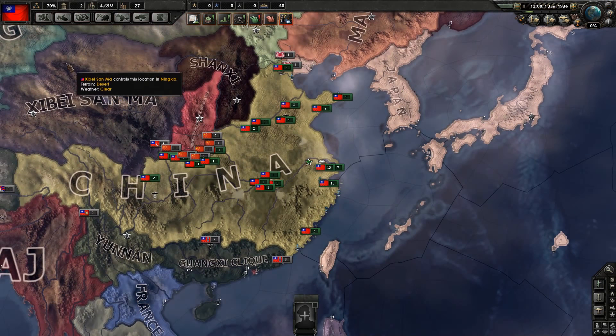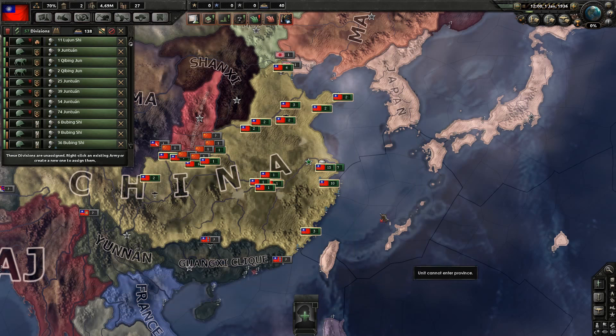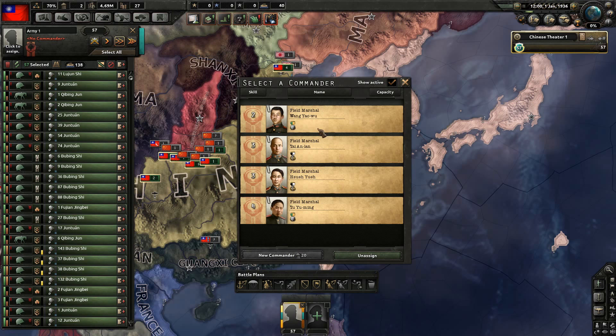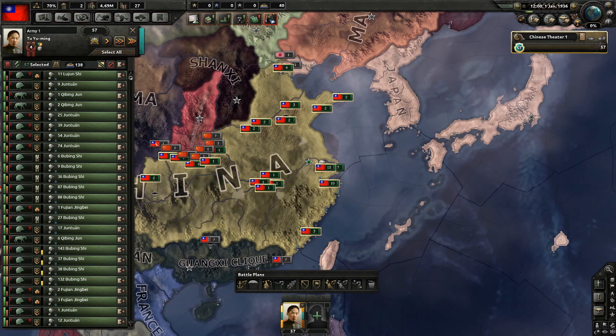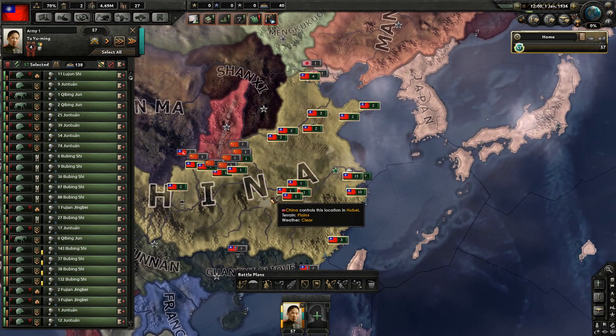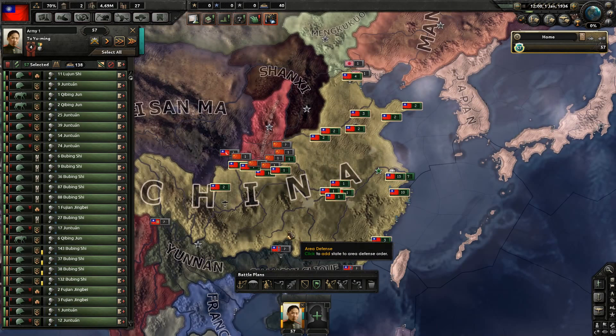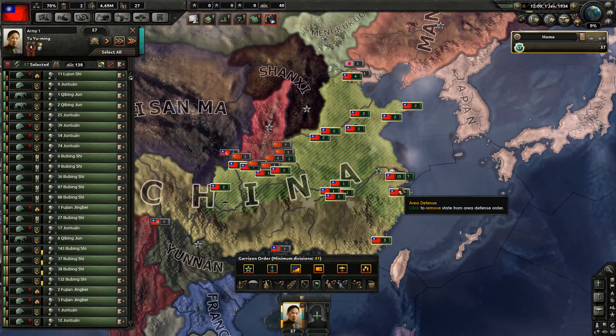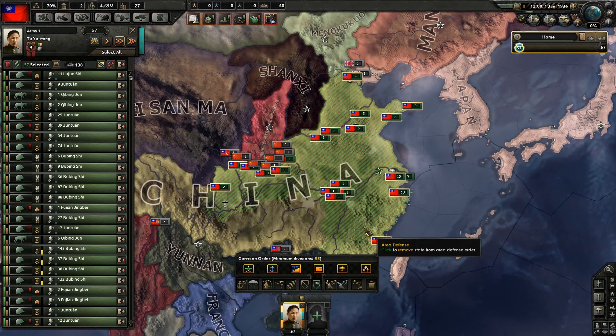We basically can have two troops at this point. We'll put one under a field marshal — oh, we've got four field marshals. Okay, so we'll do this one under field marshal. You're going to be just at home, and you're going to just garrison much of this for now.